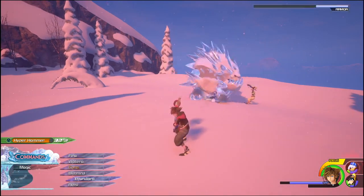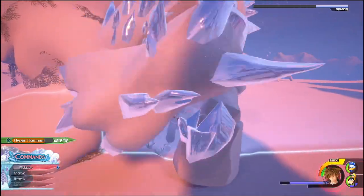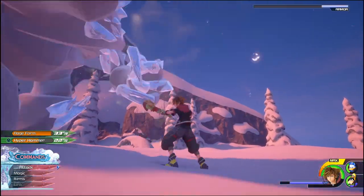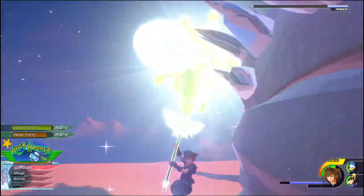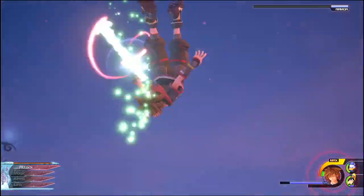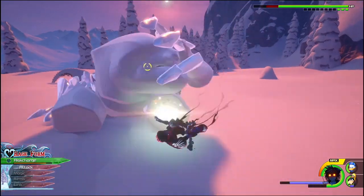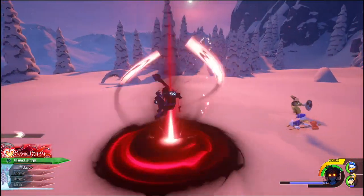Because it moves so quickly it can catch up with you super fast, so what you're actually better doing is trying to get in some hits. Luckily I had a kupo coin, but if I'd spent more time trying to get in some hits with my hammer or using the rage form like I'm going to do now, I probably wouldn't have needed the kupo coin. You can see I've managed to destroy its armor with three bars left.